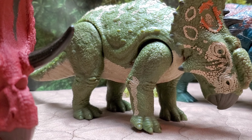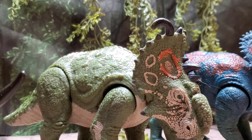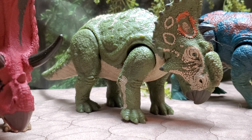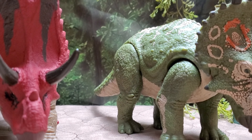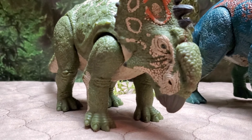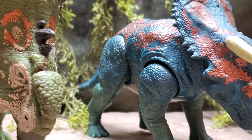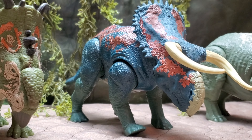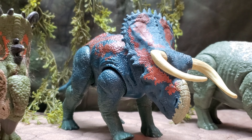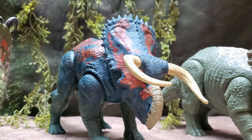Right next to it we have the original attempt at a Sinoceratops, but — spoiler — it's actually a Pachyrhinosaurus. When the Fallen Kingdom line originally came out, we were supposed to get a Sinoceratops with this exact color scheme, but they switched up the species and we accidentally got a Pachyrhinosaurus with a Sinoceratops color scheme. It still looks great, nice to have an extra ceratops in the line. But it does look funny next to the new Sinoceratops. We also have the Nasutoceratops, which just showed up at Walmart one day without announcement — always going to remember that as a great surprise, same as the Battle at Big Rock Allosaurus.